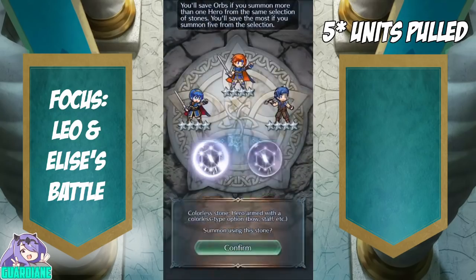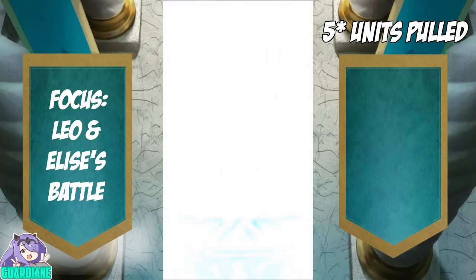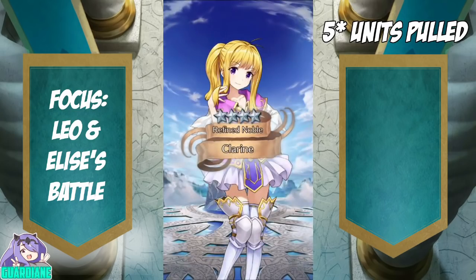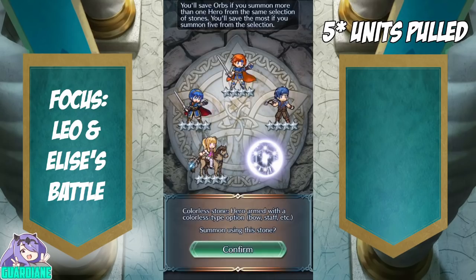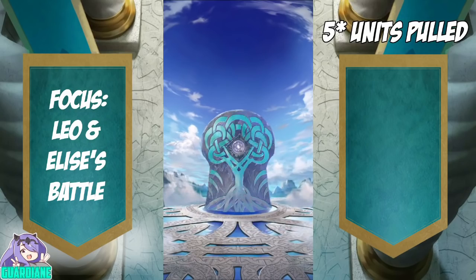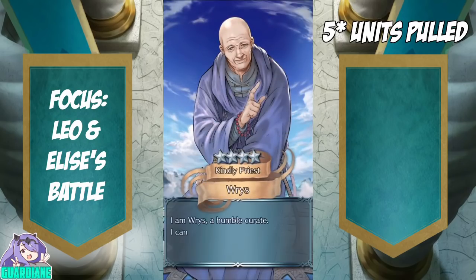We'll finish it off with these two colorless. I'm missing a lot of good stuff in the colorless pool, so if Elise doesn't make it, at the very least I'd love to get some more Soths or Kleins. We got the dust on every single one of these pulls, and it's going to be a Reese. That is okay.